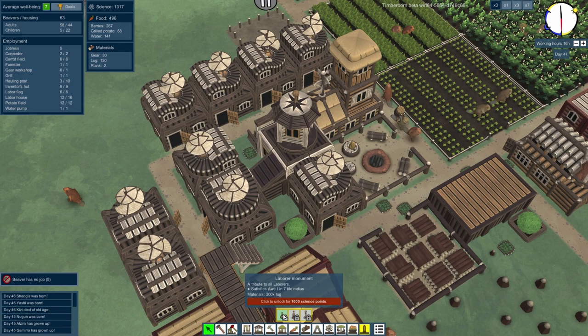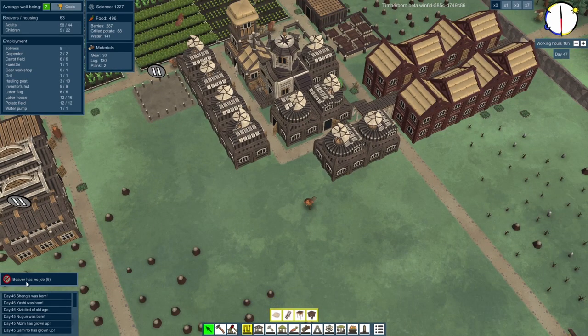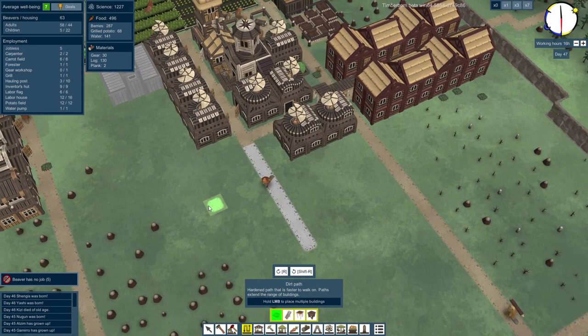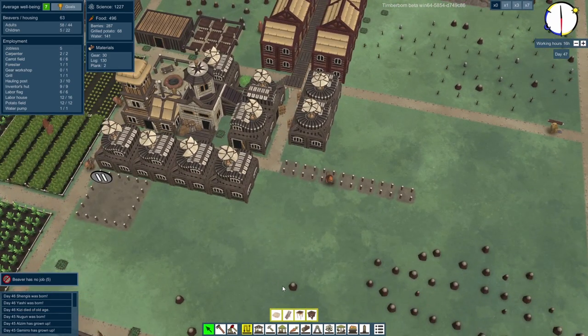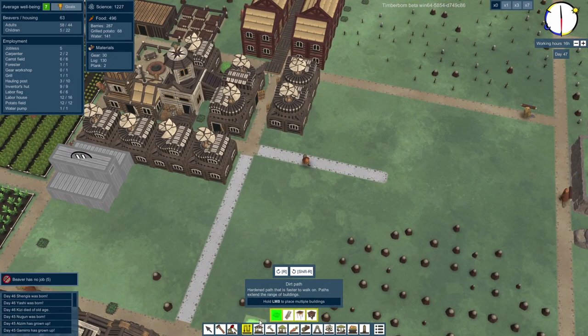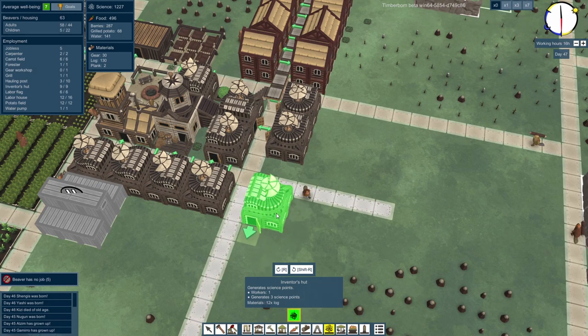We've got a heck of a lot of science points. Can we build one of these monuments yet? A labourer monument — a tribute to all the labourers — satisfies needs in a 7 tile radius. It needs 200 logs. Maybe there are other things we could get. Scaffolding is 90 points. Let's actually treat ourselves to some things because we've got loads of inventors. We could get some more inventors too — we've got five beavers with no job. Let's have a little crossroads here and connect that down. Another couple of these inventor huts just because science is good for science.